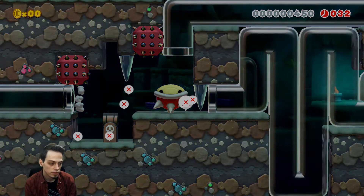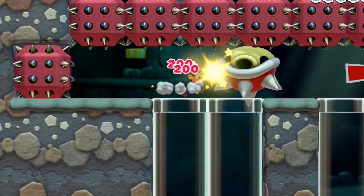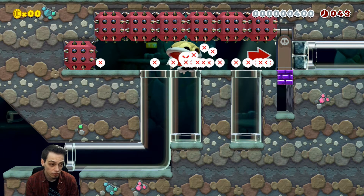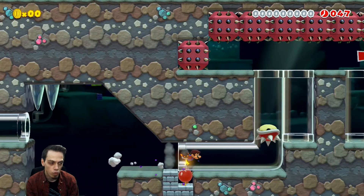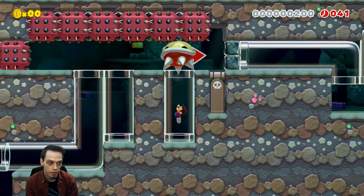So kind of a weird quirk right there — if you start running right out of the pipe you will actually get a double kick on the shell, which will increase its speed. Let me show you what that looks like. See there? See how much faster the shell is moving at that point? The idea is that I want to get out of that pipe but I want to stand still until the shell is completely away from me and then start to move.